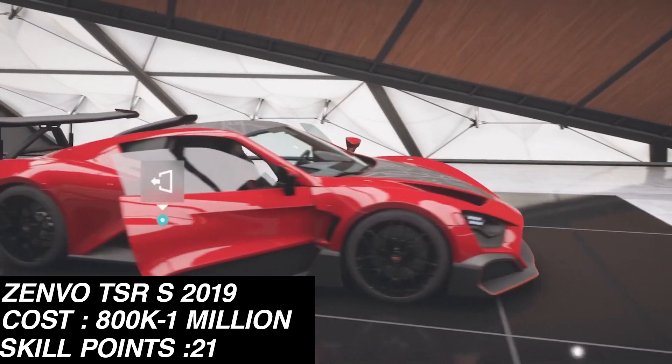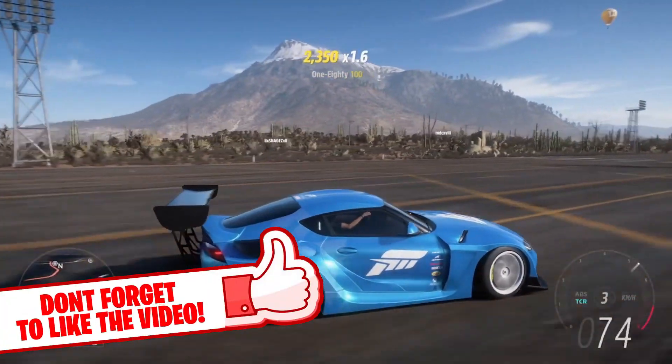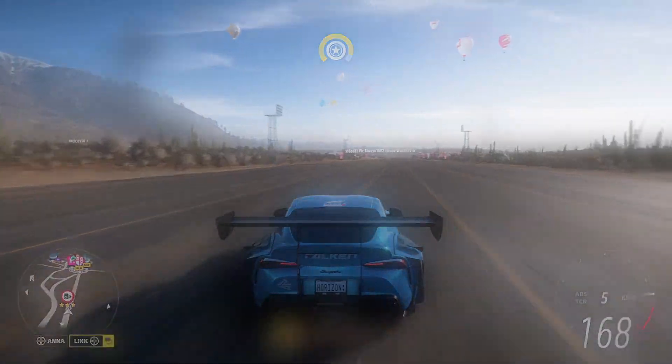There are other vehicles you can use for farming, but these are the best as most provide two super wheel spins. With the new update, you no longer have to buy too many cars from the auction house — if nobody buys your listing you reset and relist, and if they do buy it you get your money back to buy another. Essentially every method is an infinite farming loop. Watch the video on screen now to see the most up-to-date AFK skill point farm.